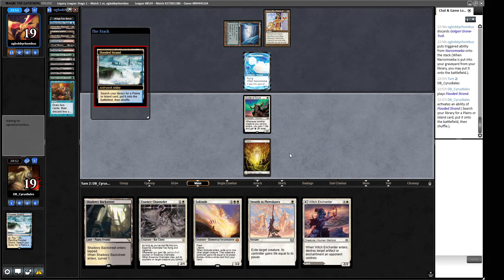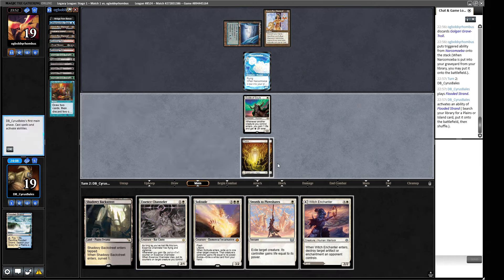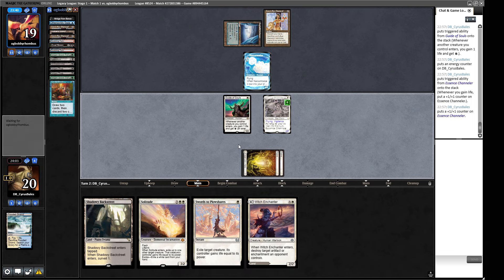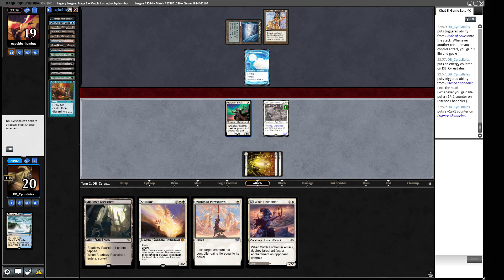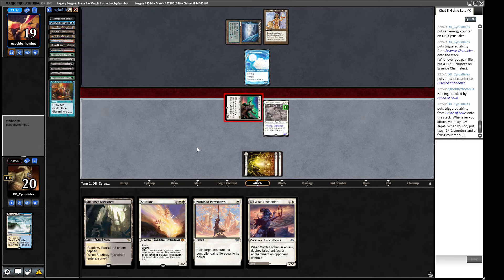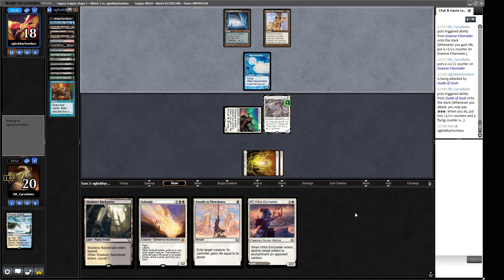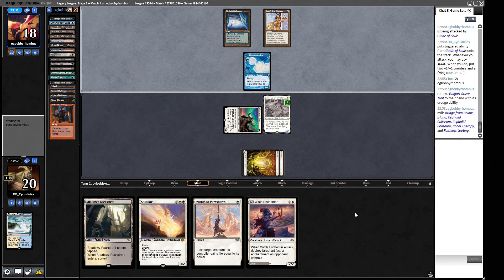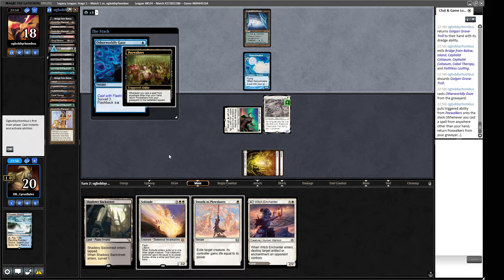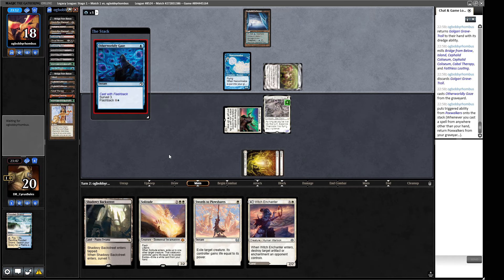Let's crack this and go get ourselves a basic Plains - let's play Essence Channeler and grow our little friend. Do I want to attack here? They can just get a two-two - I don't care about them having a two-two creature here. We don't have enough energy to grow our guy just yet. We can make decisions about whether vigilance or some Swords to Plowshares action is appropriate. What we want to ideally do is nail these Pox Walkers with a Solitude here.